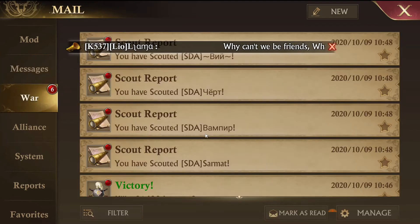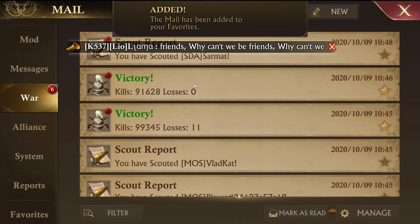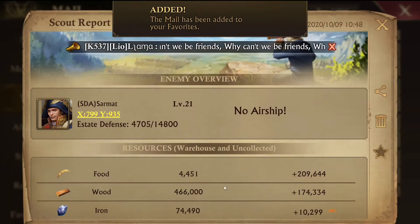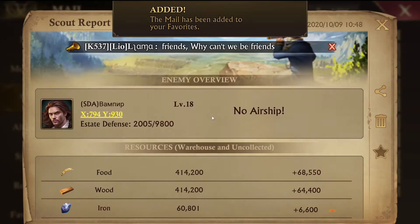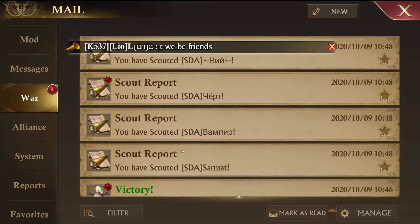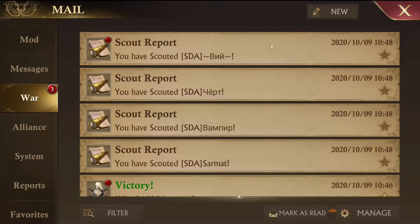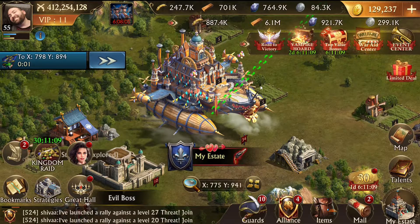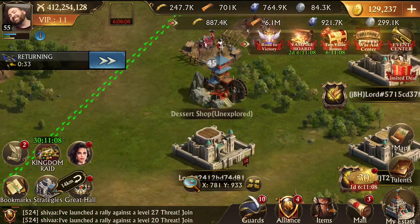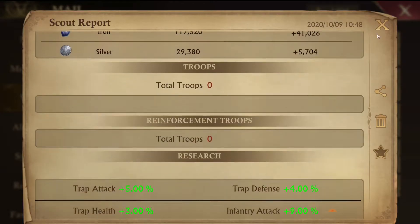It looks like there was an issue with somebody attacking another member of our own kingdom during the match inside an enemy kingdom - it happens because they show up as red. That's probably something that should be changed. There's nothing on any of those scouts, and a final scout for this little area - Flying Fish has nothing.